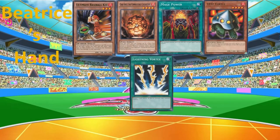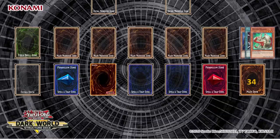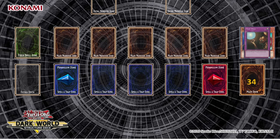Start the draw phase. Standby phase. Main phase 1. I'm feeling heat from the enemy — time to snuff it out. Feel the inferno as I activate Lightning Vortex. By discarding a card, I get to destroy all face-up monsters my opponent controls. I summon a creature from the unknown — Not so fast, peasant! I shall respond with my trap card, Trap Hole. Its effect states that when you summon a monster with 1,000 or more attack, I can target and destroy it. Main phase 2. End phase.